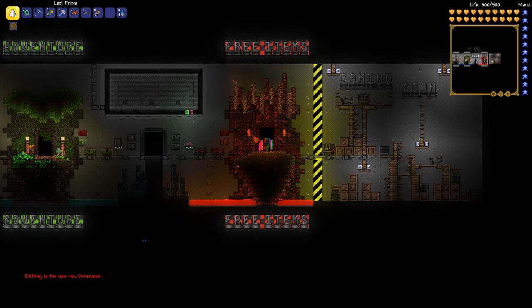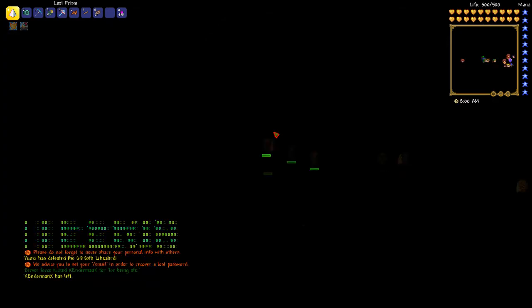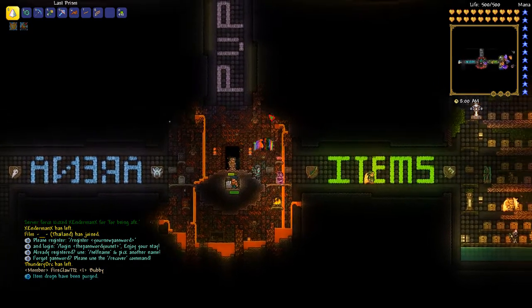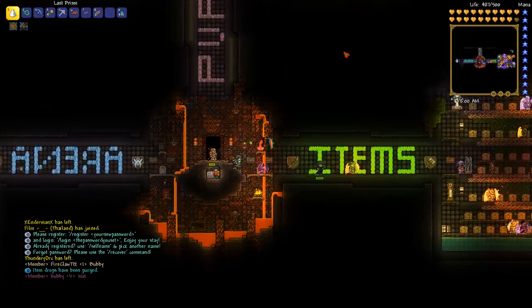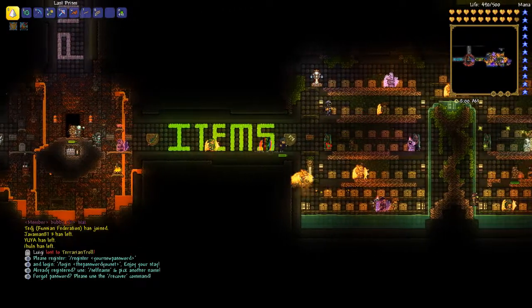I think it glitched because I moved — oh no, it didn't. Here we go. So here we are. It's a little bit laggy, but that's because there's a lot of people on here and it has every single item in the game. You can either use the command way, which I'll show you in a second, or you can use this chest way.